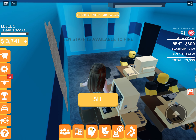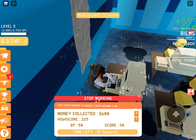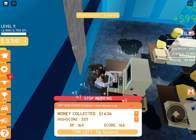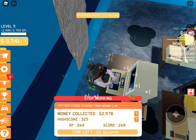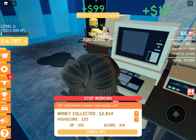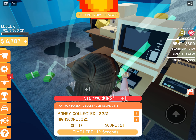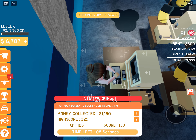Now I might as well just get around 20,000. I might as well just buy the office — get good staff. There's the entire staff for like 20,000. I'm rocking this here. Let's just get some staff for good money.